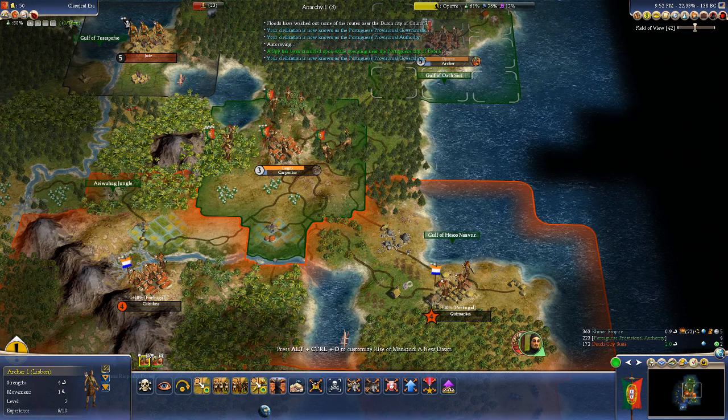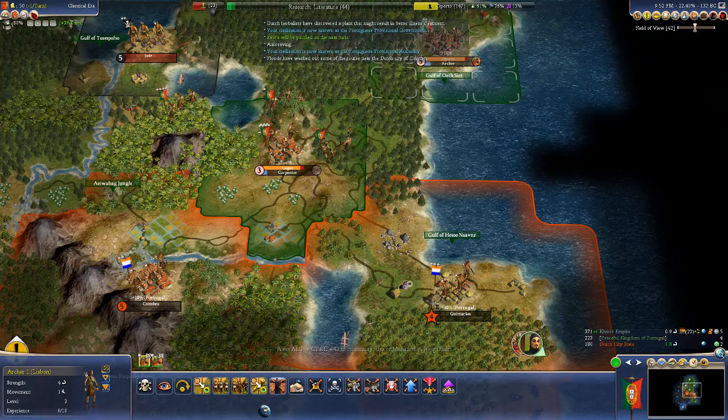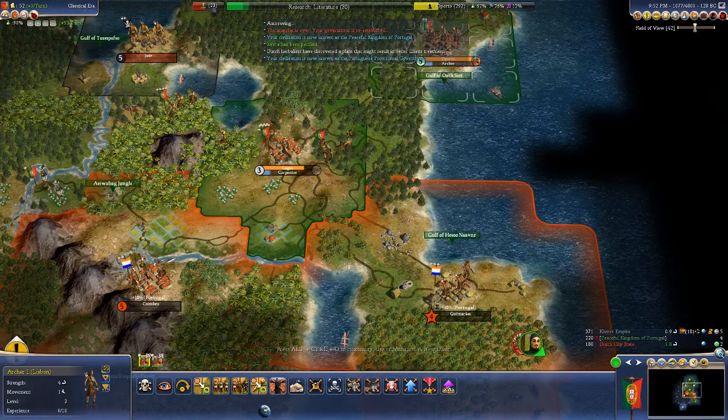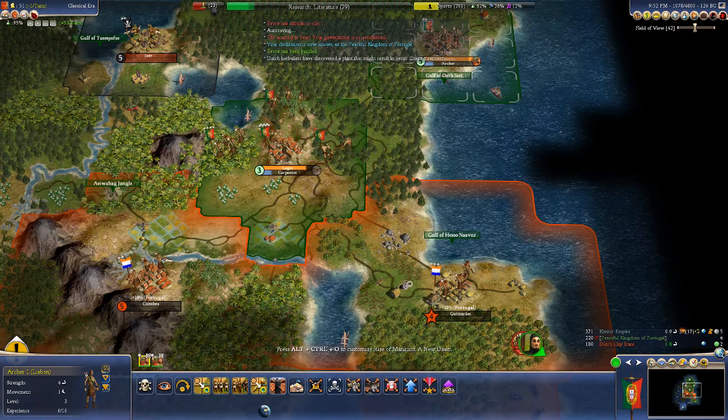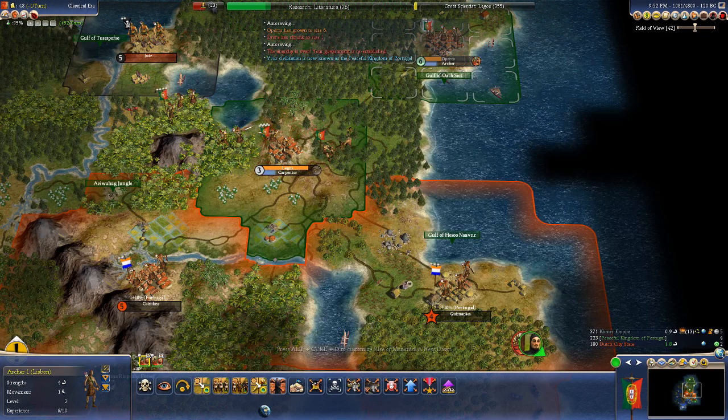We're now the Peaceful Kingdom of Portugal — that's quite the Orwellian name. But now we're working on the higher arts, like literature. The cities we let go are actually doing quite well — so good for them.